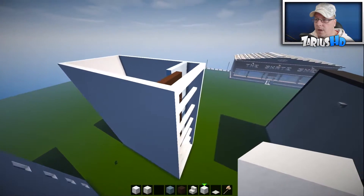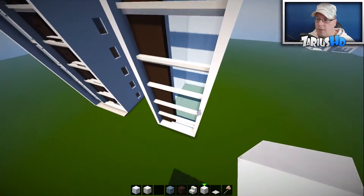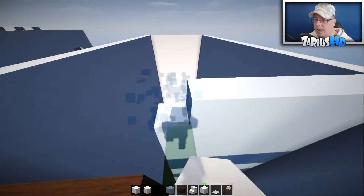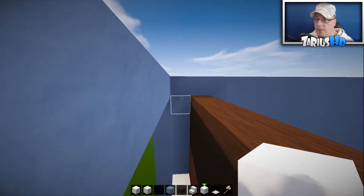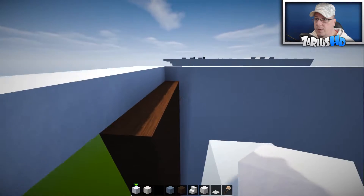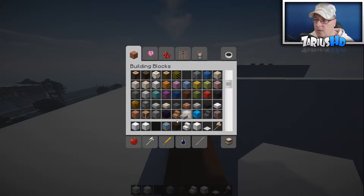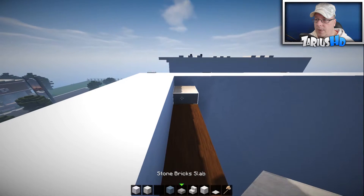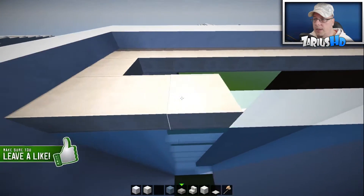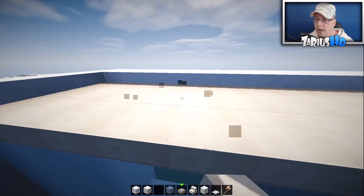Now that everything is level on top and we've got our six apartments, we can start working on the roof. Take out this line of ice blocks and run more snow on the top. We're going to layer some stone brick slabs — it looks like a footpath — and run that right across; that's going to be the roof where we put in all the detail.